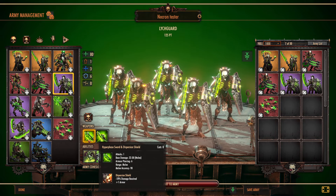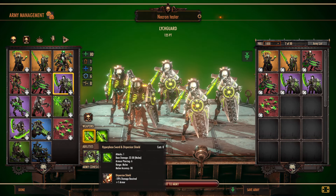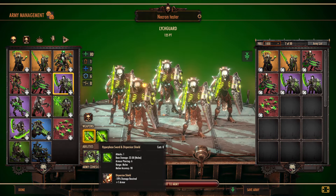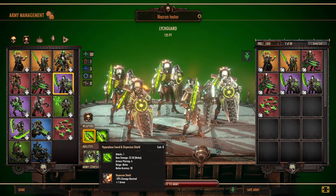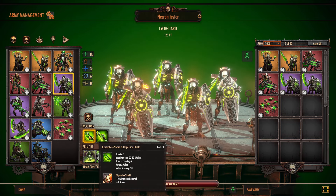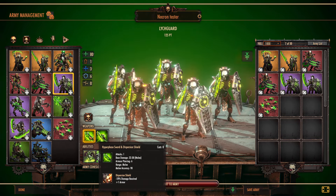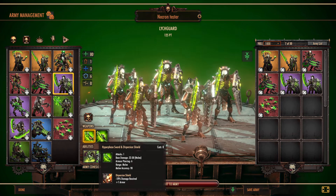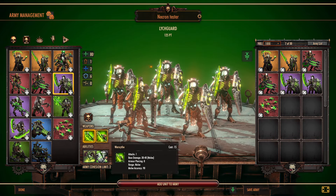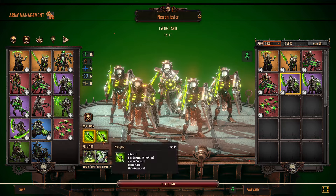The first one is their default guardian phase kit. They get the hyperphase sword, which has one attack, it does 22 to 30 damage, armor piercing of 6, with accuracy of 90. And then the shield they get is similar to the Terminator units with their storm hammers and shields. The Necron version is the dispersion shield, which makes it so they suffer 10% less damage, and it also brings their armor up 1, so now they're up to 7. So this would be your standard tank kit.